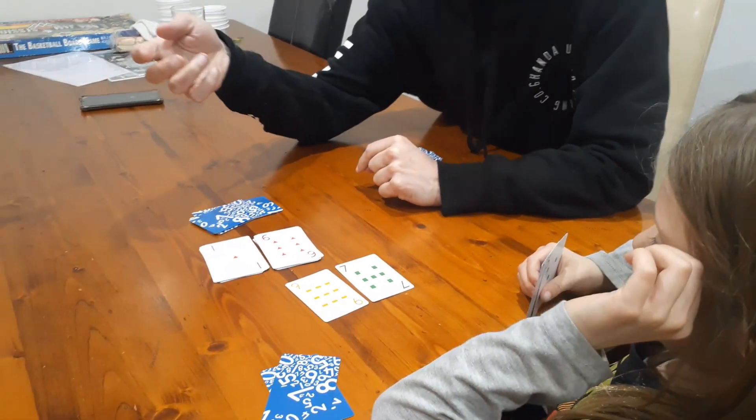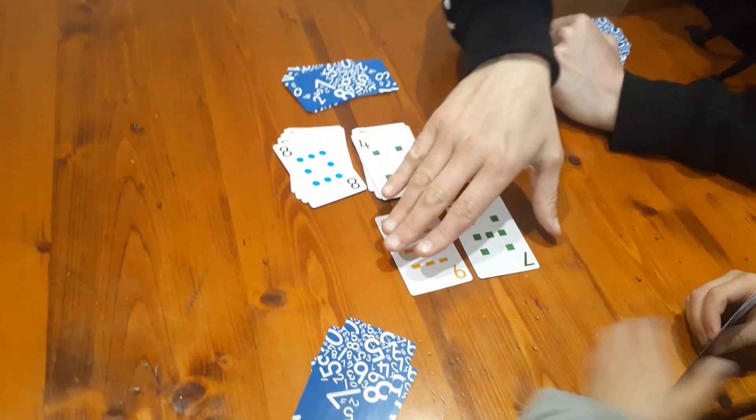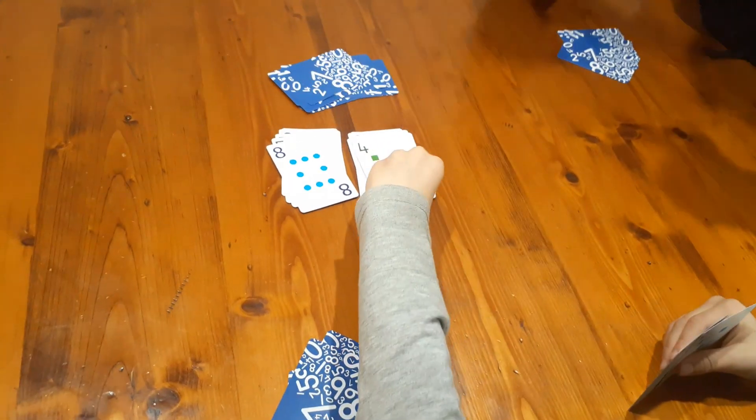Nine plus seven equals sixteen. Good, Nash! Now we have an example of scoring a two-digit number: you score two points. He gets two cards which is two points; these go in the discard pile and he picks up two more.